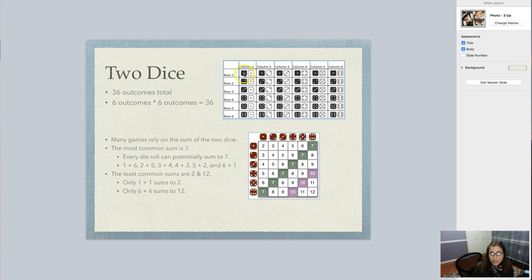If I look at this first outcome — one and one — one plus one would be a two. If I rolled a one and a two, I would get a three. If I rolled a one and a three, I would get a four. You can cross all of these. Row one, column six is a seven. And you can see diagonally how common it is to get certain sums. It's pretty hard to get a two — the only way to roll a two is if both dice show up as a one.